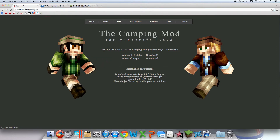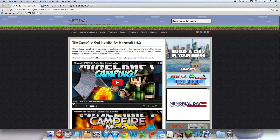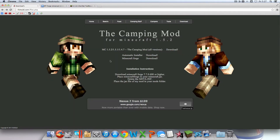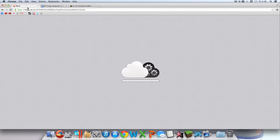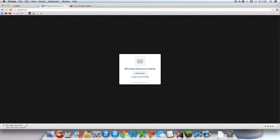The first thing you're going to want to do is go to the website - the link will be in the description - and click download. Once you're here, stay on the website and click download. Hit download, skip the ad - wait for the ad and then hit skip ad up in the top right. Then it should take you to the download page.